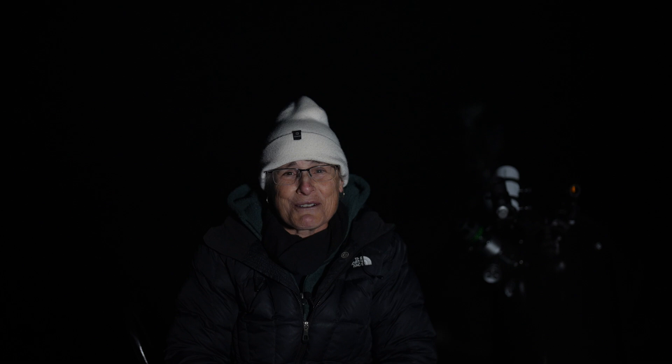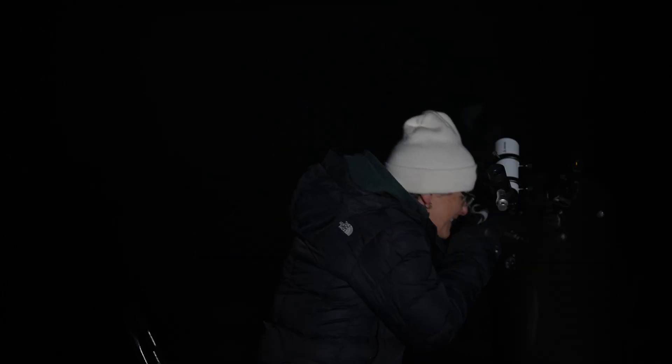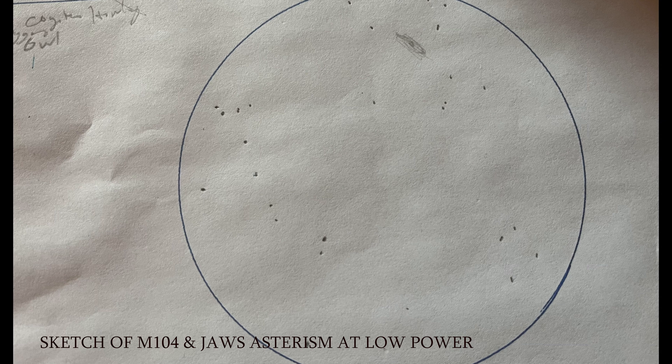The Jaws asterism consists of four 8th and 9th magnitude stars making up the grin of the shark, six fainter stars going north and east to make up the body, and one star west marking the dorsal fin. Can you see this asterism at low power? If not, enjoy the beautiful dust lane of M104 — does it look like a sombrero to you? I find it easier to find the Sombrero Galaxy by starting at Gamma Corvi and going north; it's in the same line with Spica.